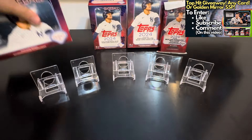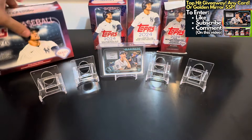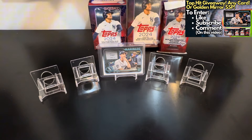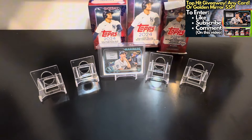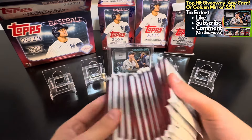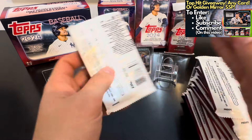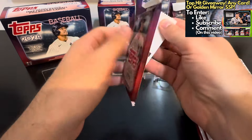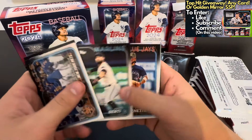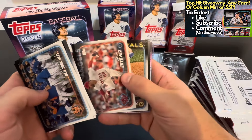I'll start with the Monster Box and work my way down, just like last time. For Series 1 I had some great luck — I hit the George Kirby Gold Mirror, which was a massive hit, as well as Yordan Alvarez home field advantage from the Fat Pack. The Mega or Monster has the same 1989 foil board exclusive cards, so those are some great-looking cards. I'll go through the base fairly quickly.